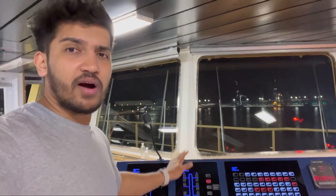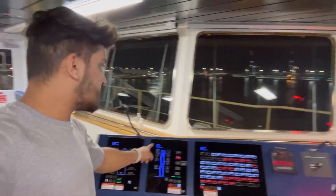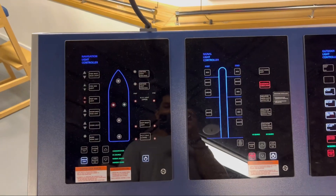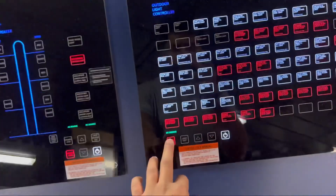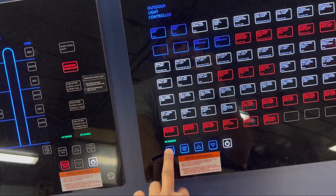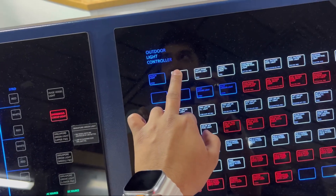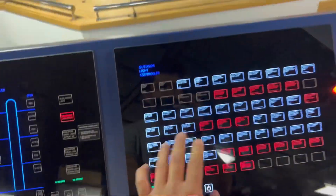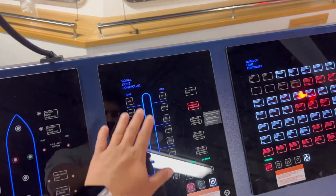Starting here, it's not equipment — it's a panel. We have panels of lights: navigation lights and deck lights. These one, two, three panels are only for lights. It's all touch: if I do this it will turn on the light, and do that and it puts it off. This covers all the signal lights.